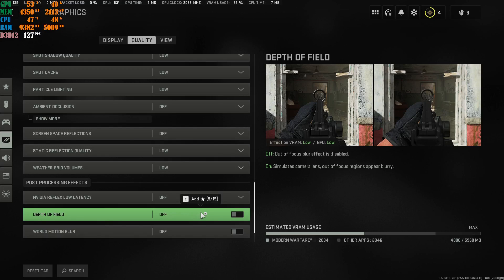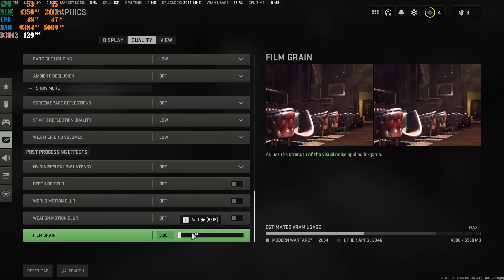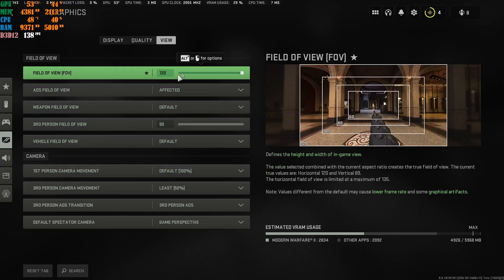Depth of Field — turn it Off; it's a multiplayer game, you don't need it. World Motion Blur — turn this Off as well. Weapon Motion Blur — Off; it's a multiplayer game. Film Grain — turn this all the way down; you do not need it at all. Everything inside here is your own personal preference — if you want to copy my settings you're welcome to do so.